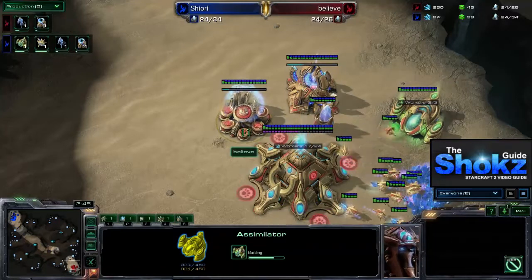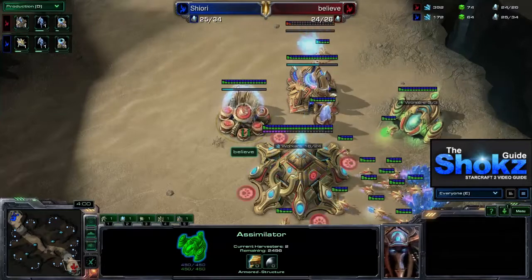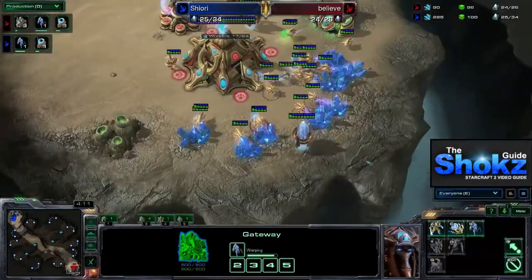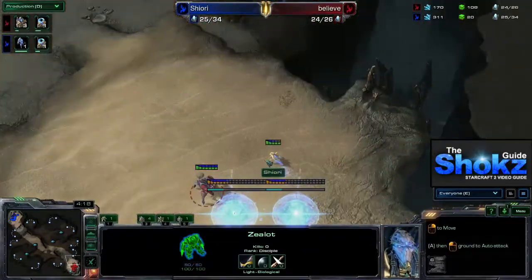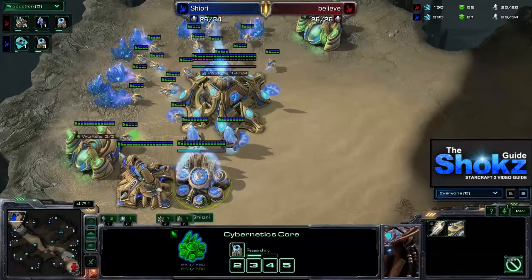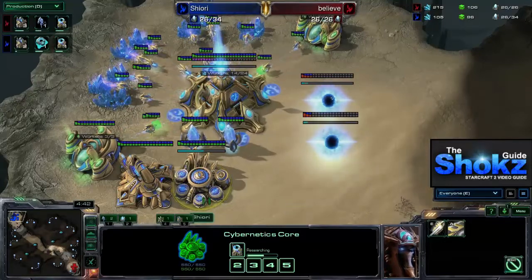When it comes to four-gating, nothing really hits earlier except a sort of three-gate, and even then with good micro it can be held off. Shiori actually gets a bit lucky and scouts in before the Stalker finishes — poor Zealot control by Believe lets the probe get in. At this point Believe is committed to the four-gate all-in, which has been scouted. In response, Shiori gets his Mothership Core out, starts Chrono Boosting his warp gate research, and adds a couple of gateways to defend.